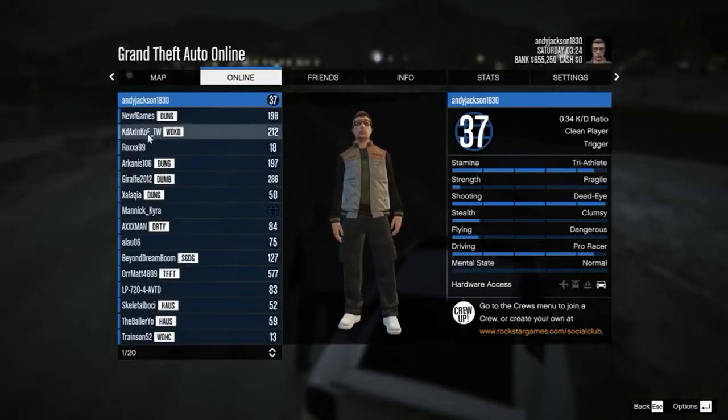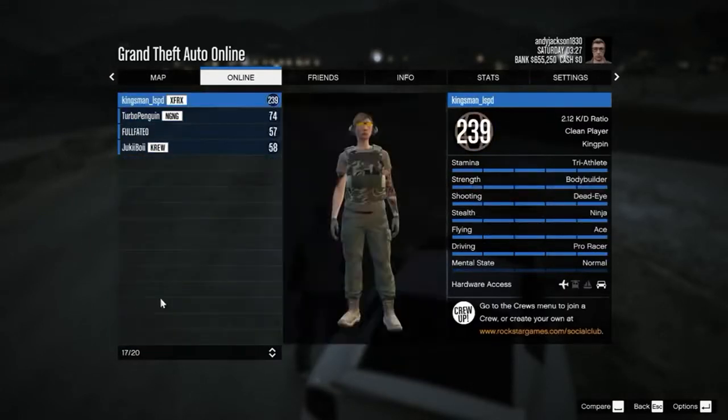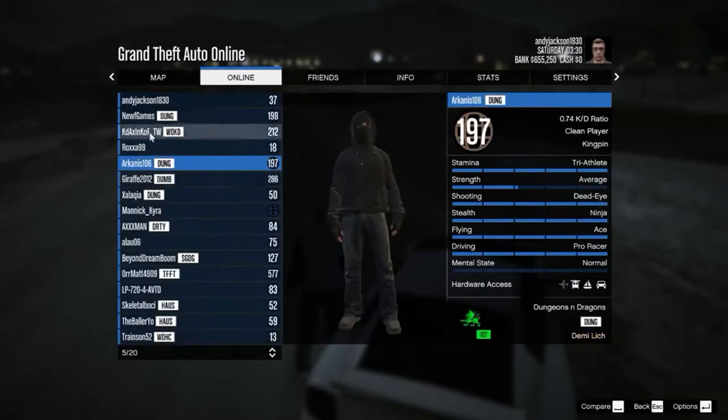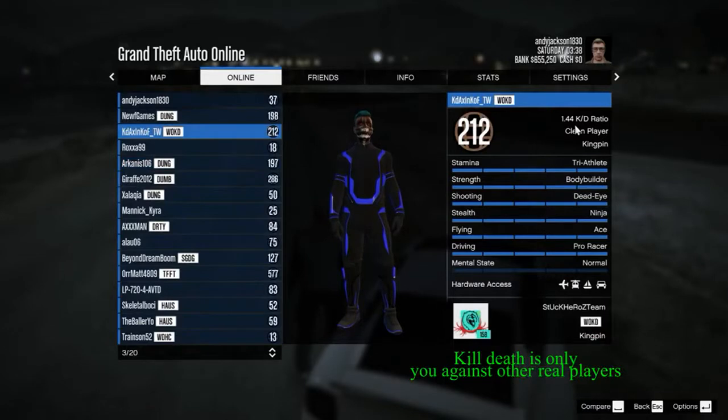On the PC, this is hitting Escape, then Online, then Players. It lists all the players that are in your session. You can leave the session and go to another session. You can click on the players and send them a friend invite, or you can ask them to be kicked from the server for hacking.